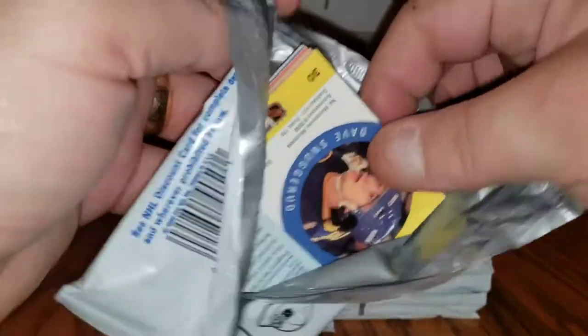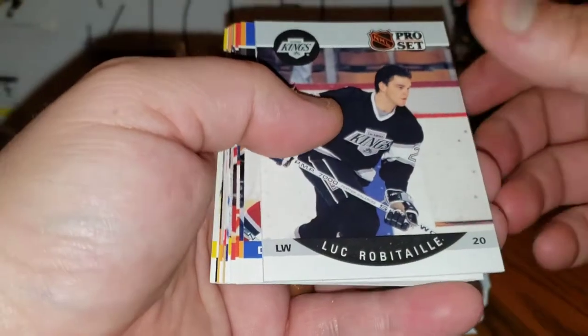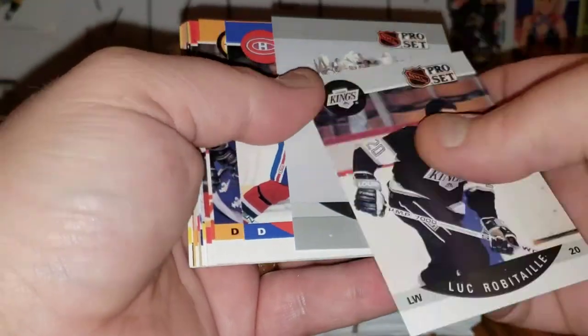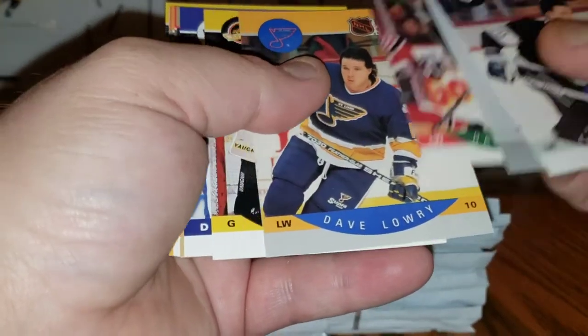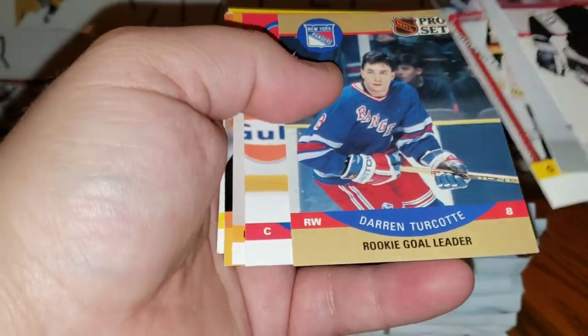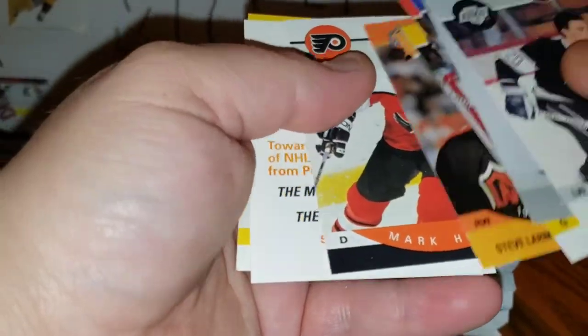I think I've opened like 20 boxes of this in my life, so I'm never likely to hit that auto or hologram, but it's still fun. Robitaille, Frank Chase, Elk, Ludwig, Wesley, Flatley, Malley, Lowry, McLean, Marsh, Turcott, Fortier, Prop, Larmer, Mark Howe, and Snookery.